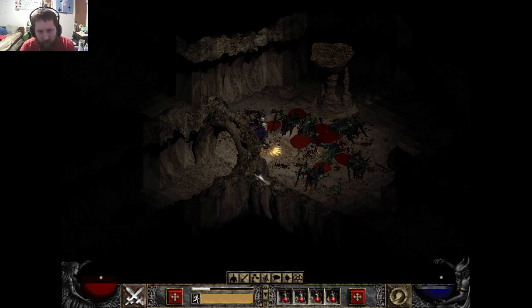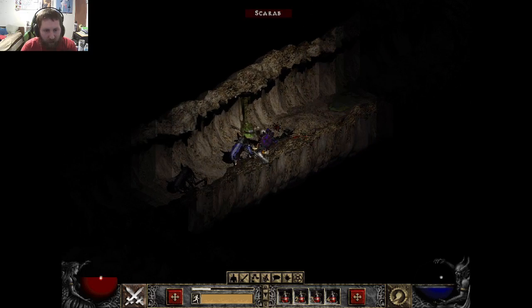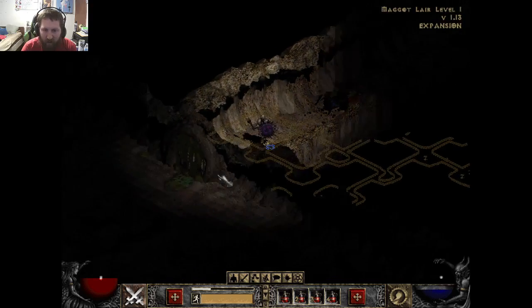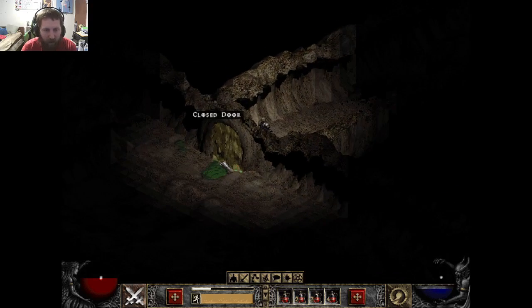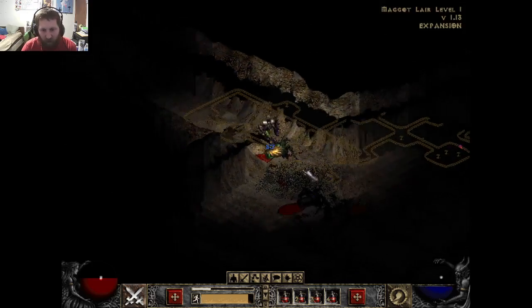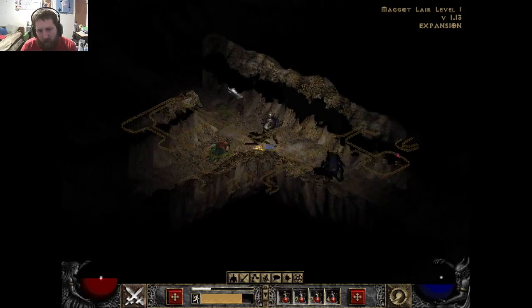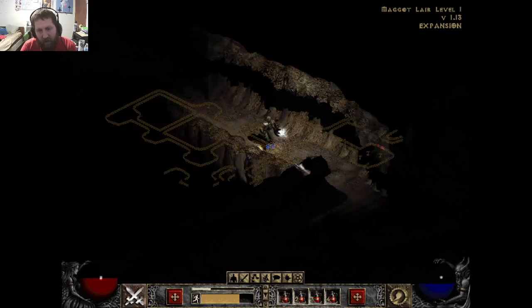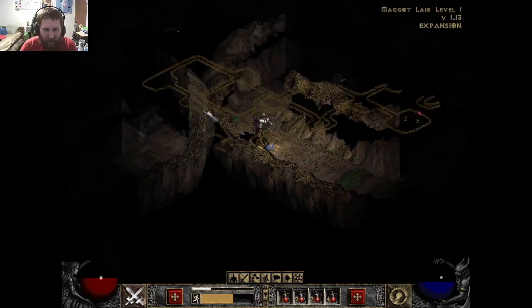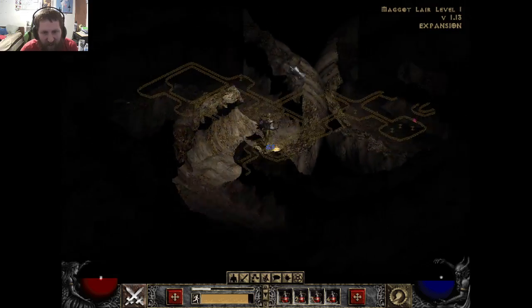Ethereal broad... ethereal throwing axes — we don't want those. I mean, we could sell them for some money, but I don't think they're quite as valuable as they should be. I always kind of liked going through the Maggot Lair. I always liked the environment in here — it's pretty much a giant tunnel. It's pretty cool. Except for when the tunnels are right next to each other and you can't get around, but you have to go around.